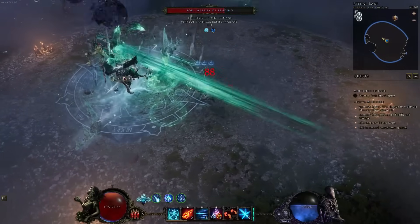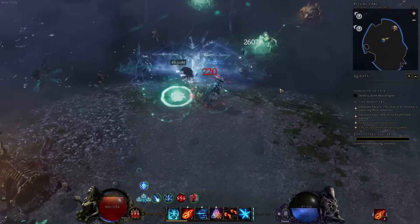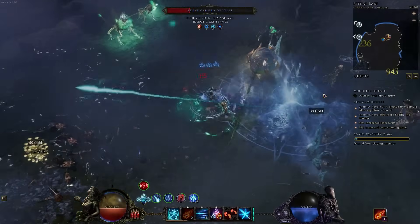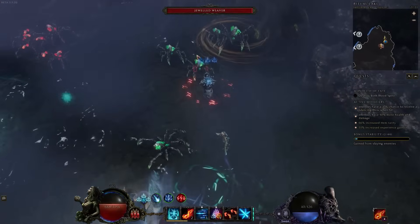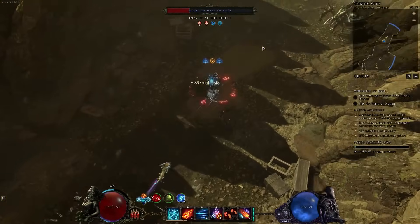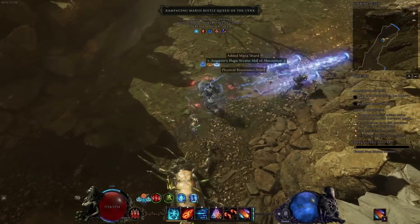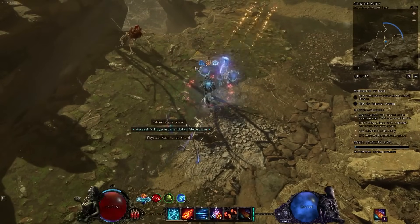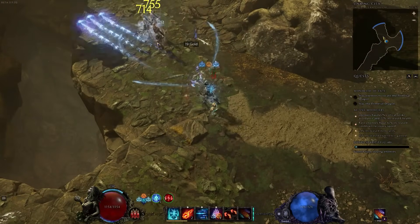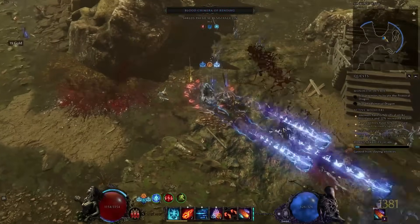Frost Wall creates a wall of frost that damages enemies, and you can get various effects depending on whether enemies walk through the wall or you walk through it yourself. Rune Bolt can be used as your main spender — the standard version rotates through fire, ice, and lightning, but you can spec into a single element, shoot multiple bolts simultaneously, or even have it auto-target enemies.